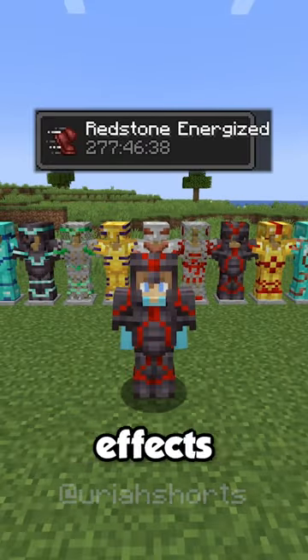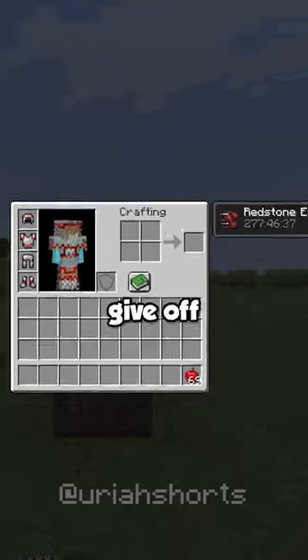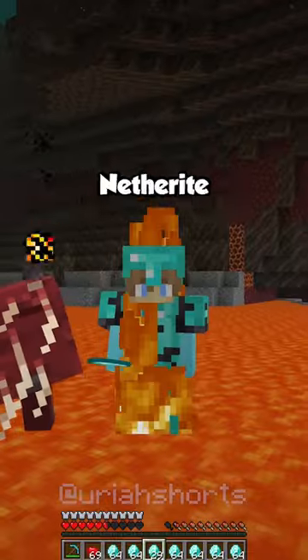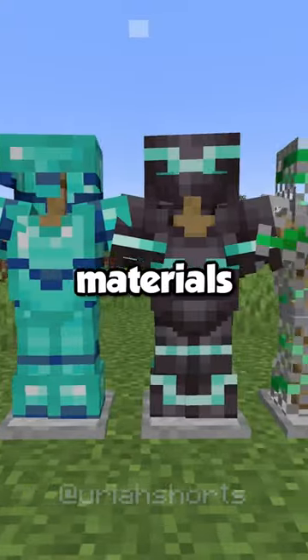Minecraft's new armor trim may give brand new effects to players. People who utilize armor trim could receive a set bonus specific to the material used. Redstone could give off Redstone Energize, an iteration of Speed Boost. Diamond could give off Diamond Luck, a version of Fortune. And Netherite could give off the effect that stops a player from burning. These effects are only possible when utilized with a full set of that material's armor trim.